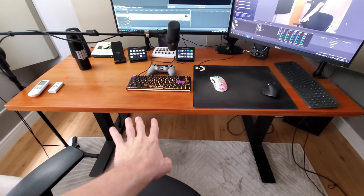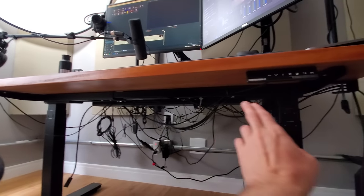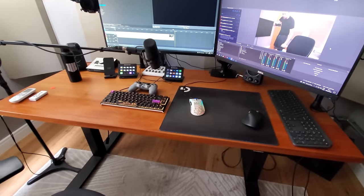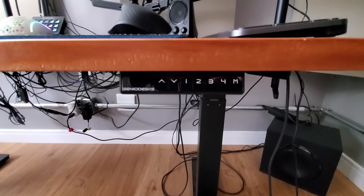This desk you already know — I've shown it a couple of times. If I'm not mistaken, it's 1.60 by 70 cm. It's a solid wood top on this support here, which holds the whole thing, so there's no chance of it warping. And it has a motorized mechanism that raises and lowers the desk. Sometimes I work standing up... just kidding, I never use that feature.